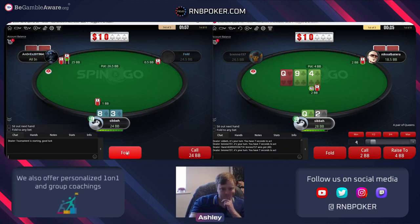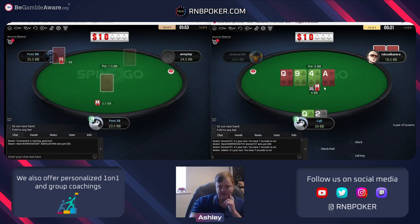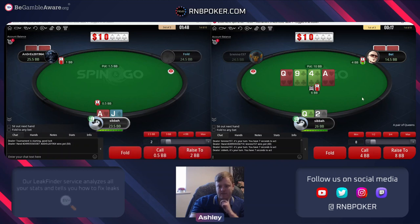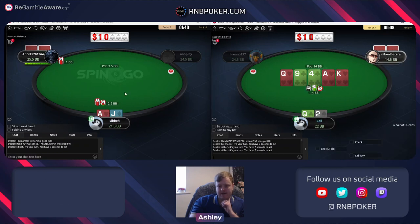No real point to raise queen two here - just calling makes sense. We're either very far ahead or already behind. Queen-x is jack in theory, can limp jam - we're just gonna non-all-in though. We don't know the player so we'll call and then decide on the river.